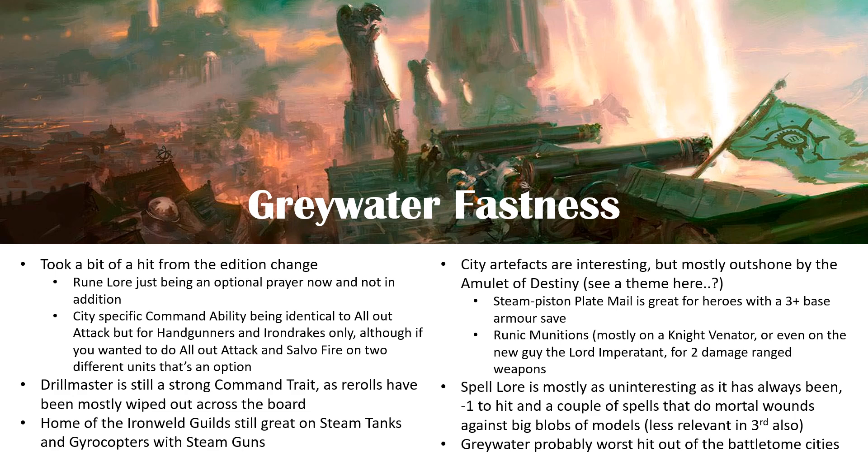Artifact-wise, the Amulet of Destiny is still the better option out of all of them. Steam Piston Plate Mail is great for heroes with a 3-plus base armor save, like a Steam Tank Hero for example. Runic Munitions is okay — it can be put on a Lord-Imperitant, who gets D6 shots at 18 inch range, 3s and 3s, Rend 1, 1 damage. If you can make it Rend 1, 2 damage, and combine with a Huracanum for plus one to hit and reroll ones from Drill Master, it's not horrible. I do think Runic Munitions could play a role if people wanted it to.